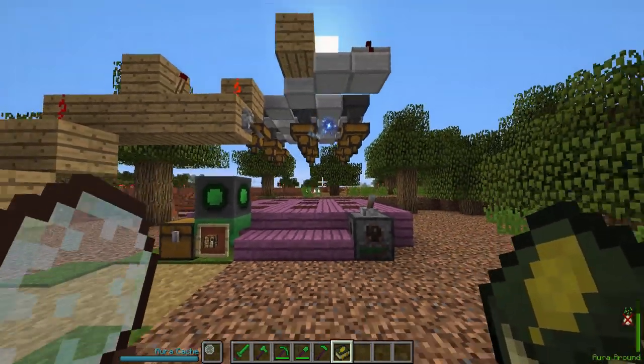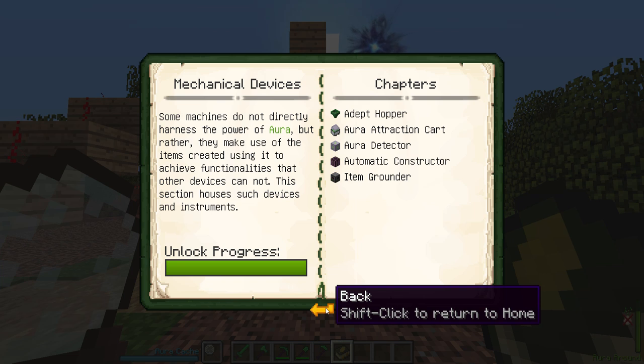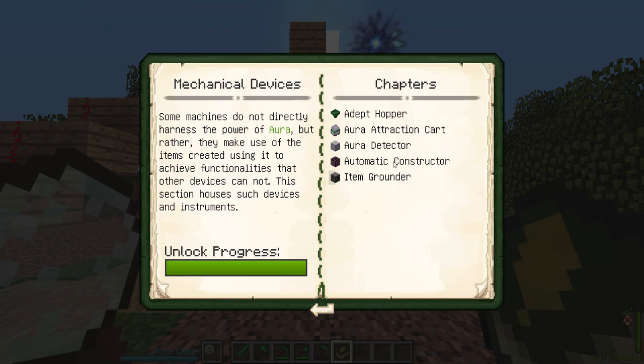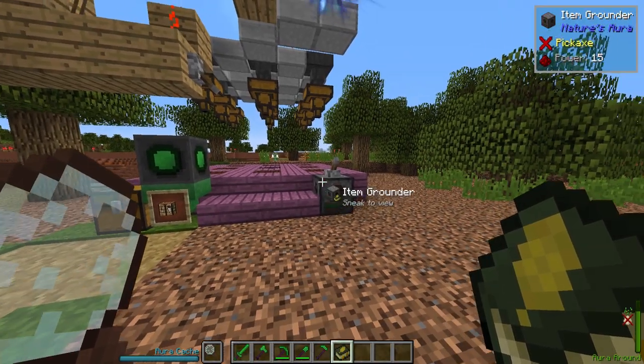I showed you the chapter, but that's not all that we're going to cover. There might be a little bit something extra in there that we cover as well, but we're more or less going to be covering these items here. So to start off with, let's go with the simple stuff. The item grounder, which as you can see, the recipe is very basic. It is a very basic device.